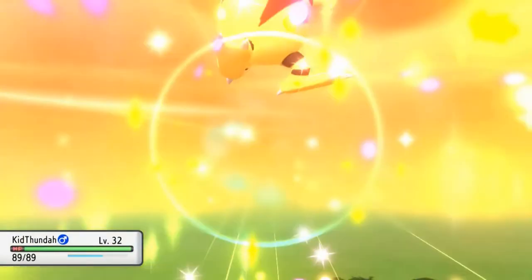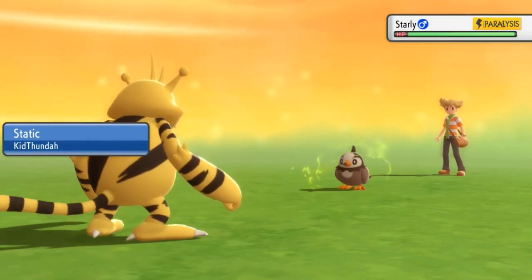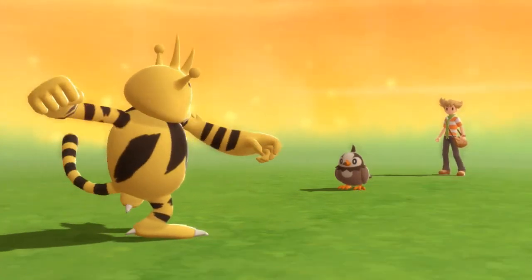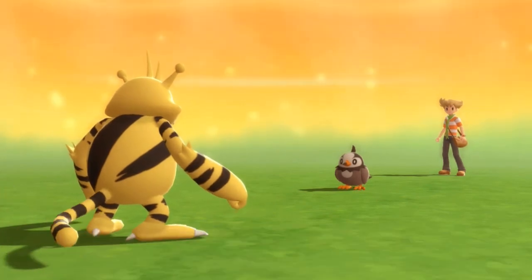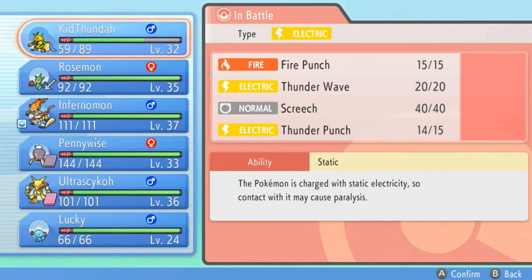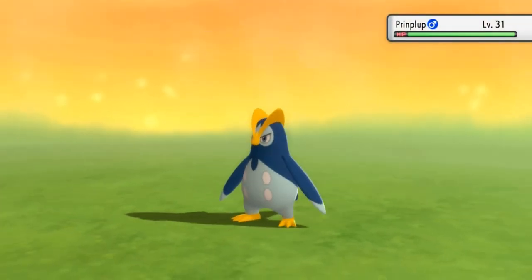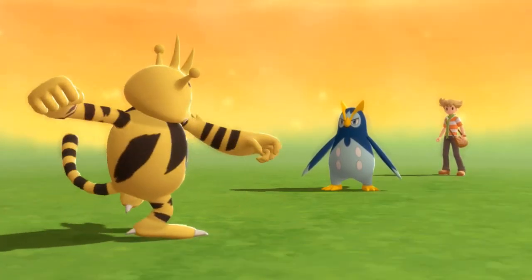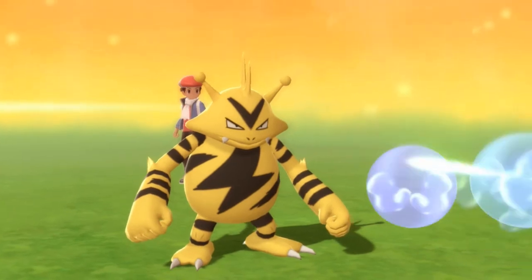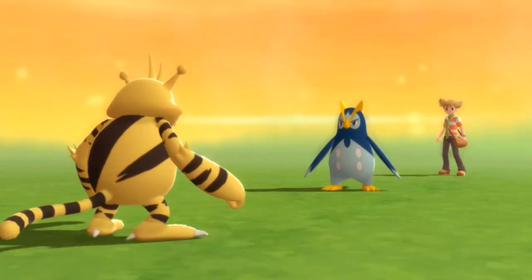I surprised him with Tundra — he had a Quick Claw so he was prepared. We used Endeavor, and Static hit him. Then Thunder Punch for the win. Barry comes out with Prinplup next — Kid Thunder has no chance against this guy. Thunder Punch hits, but Prinplup survives. We hit with Thunder Punch again and Prinplup is defeated.